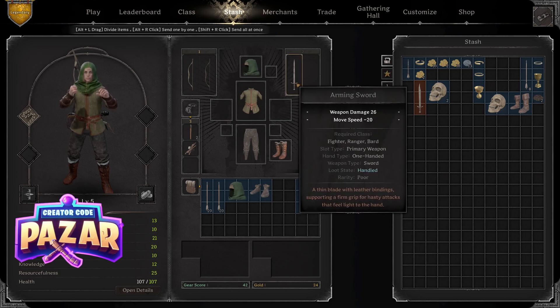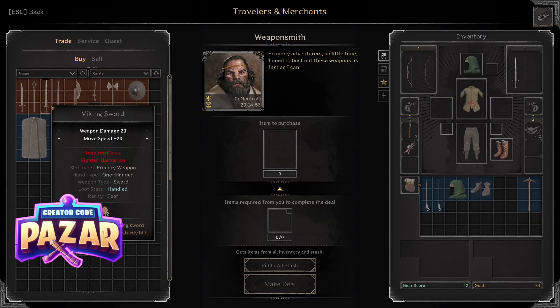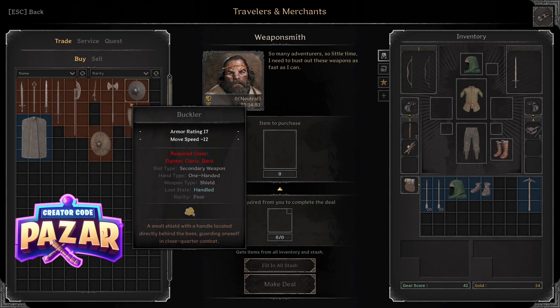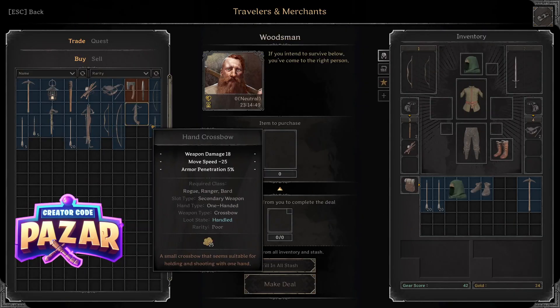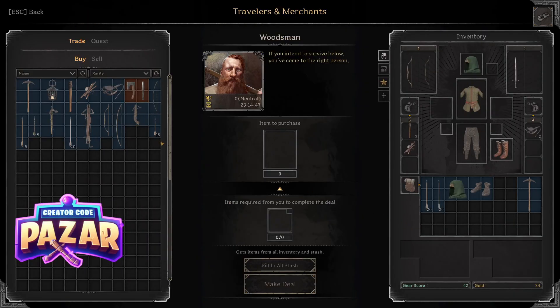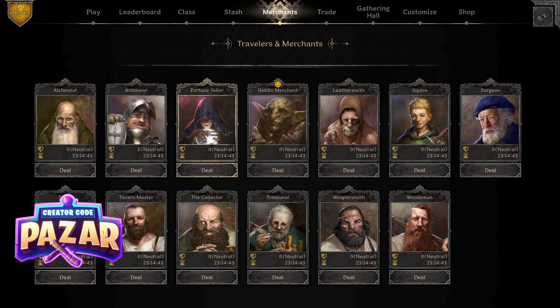I really recommend bringing one into just about any dungeon. You're sometimes going to be able to buy them from the weaponsmith, but right now he doesn't have them offered for me. You could also buy a hand crossbow for something in a pinch, but I wouldn't really recommend it.